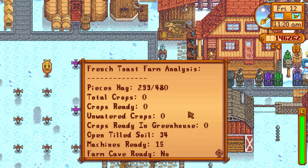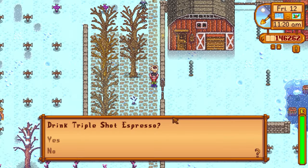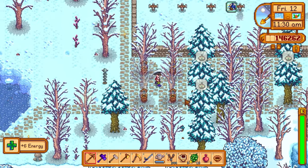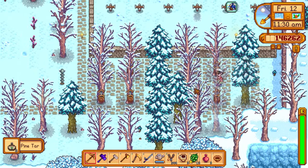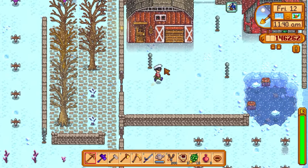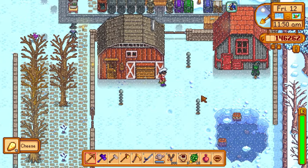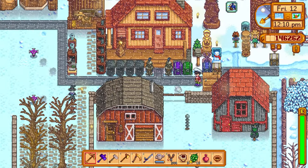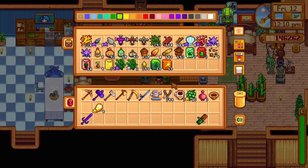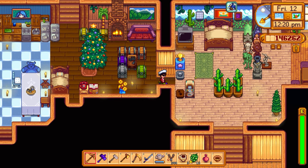15 machines ready already — it's the cheesemakers and mayonnaise machines I got done ahead of time. Still some pine tar though, so not too bad. Need to cut down those mahogany trees and the regular trees as well. We can't really do anything with the extra cheese right now because we don't have enough casks — that's why I want to cut down more regular trees to craft more casks. I'll put the extra cheese in this chest for now.